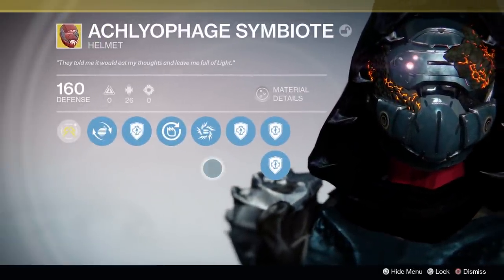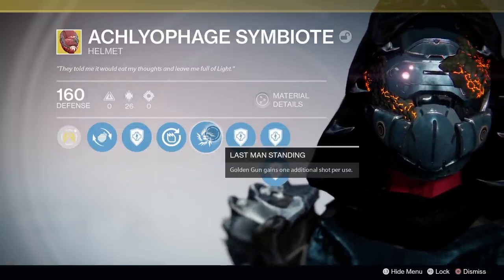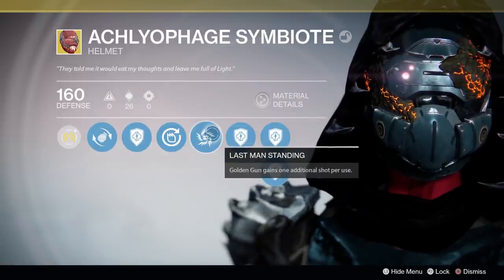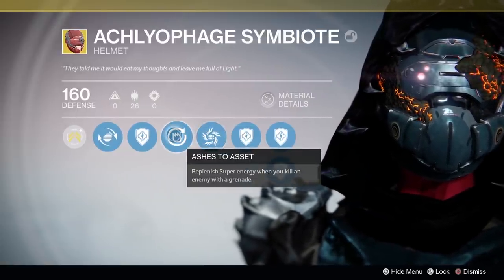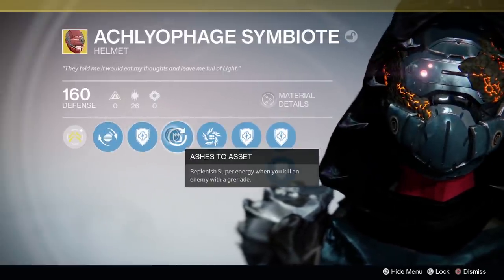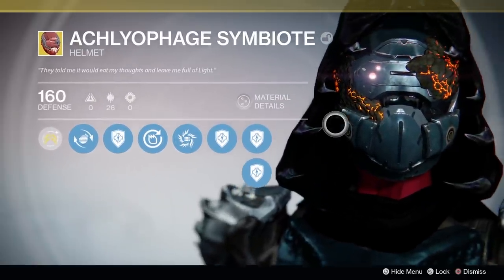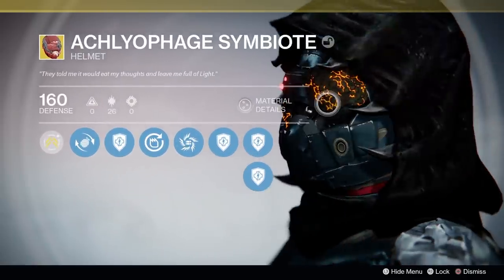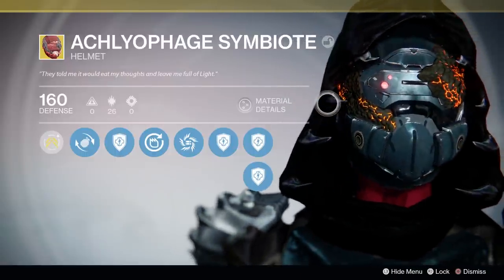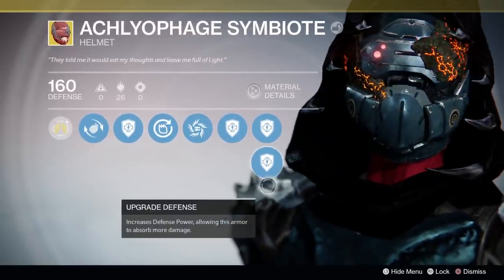Acleophage Symbiote makes its return to give Gunslingers another Golden Gun shot. This was quite a popular choice, mainly because everything else for Gunslingers was terrible. While the Celestial Nighthawk is gonna net you more damage overall on your Golden Gun, you have the potential to kill more targets in PvE and generate more orbs. In PvP, it's just another shot, another potential kill — it's solid. Young Ahamkara's Spine is a little bit stronger now compared to year 1, so there is a slight choice to make.